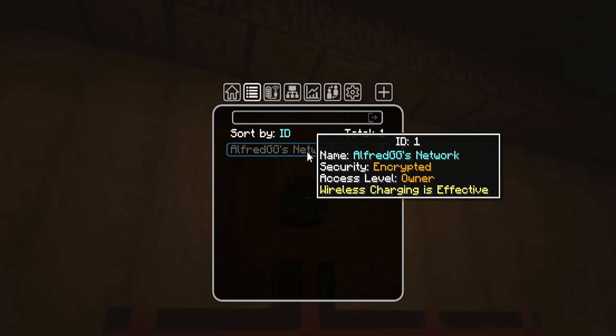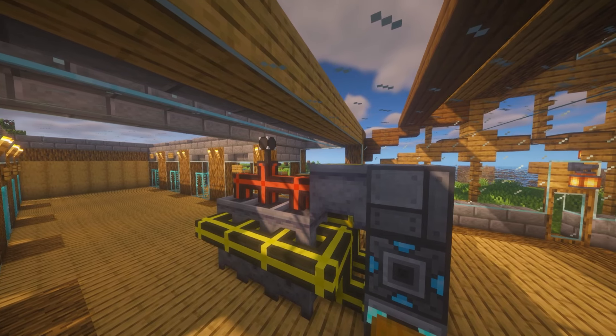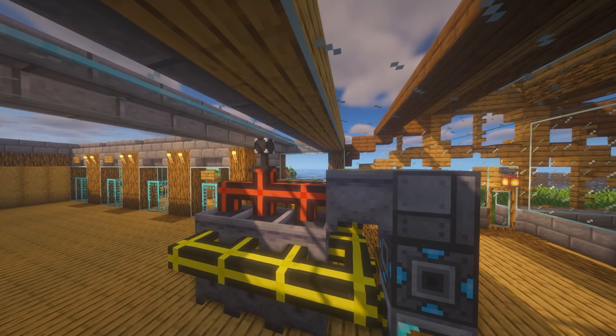If the Flux Point is set up to a machine, you'll start to see power being transferred over. You can connect cables to the Flux Point as well to connect it to multiple machines at a time.